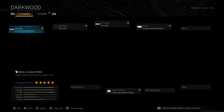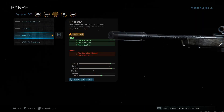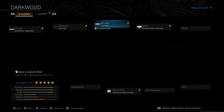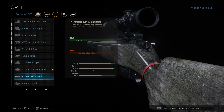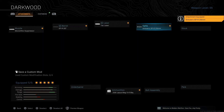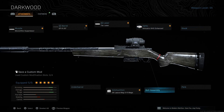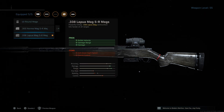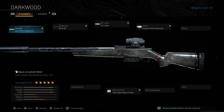For the SPR, I've got the Monolithic Suppressor for maximum range, then the SPR 26 barrel — also the most range in its class — the TAC laser, and for the optic I'm using the Solo Zero SPR 28, which is the regular high-powered scope for this class setup. For the ammunition, the most important one is the .338 Lapua mag. These are the classes we're going to be comparing.